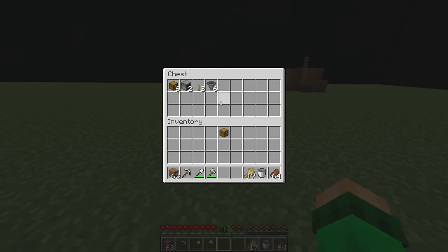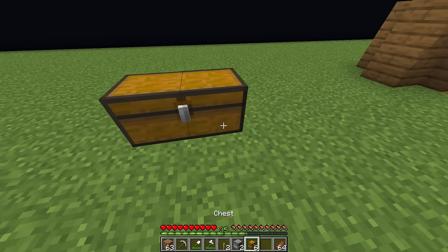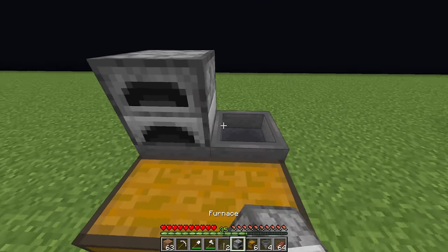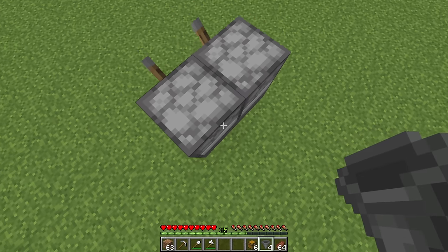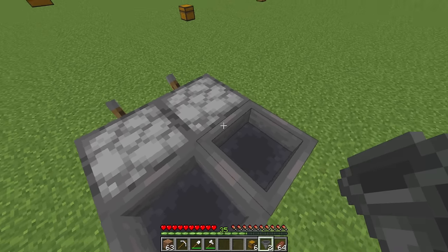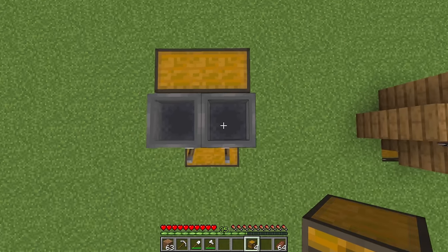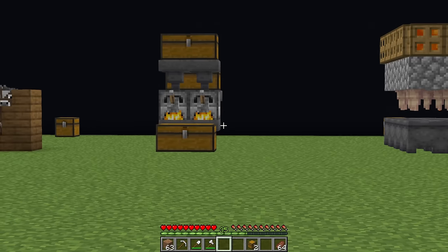Building the auto smelter is extremely simple. Place a double chest, then place two hoppers going into the back of the chest. Add two furnaces on top of the hoppers, two levers, then two hoppers going into the back of each furnace. Crouch and place two more hoppers going into the top of each furnace, a double chest on the back, and a double chest on the front. That is your auto smelter complete.